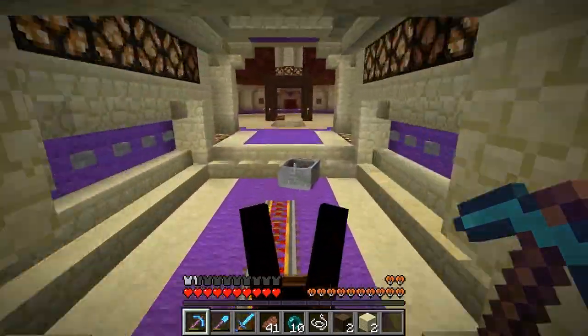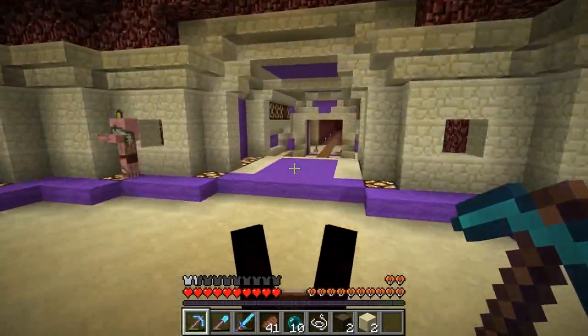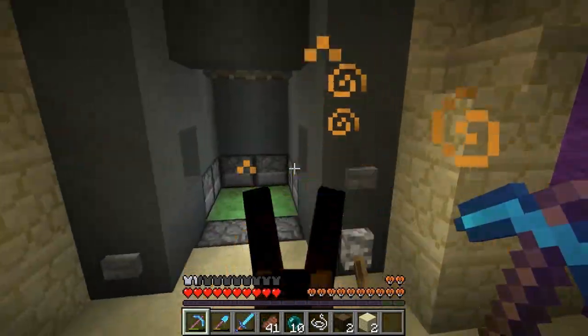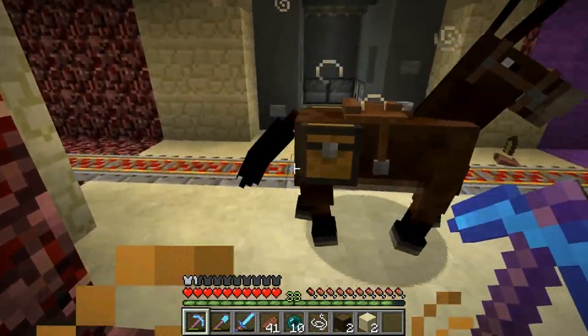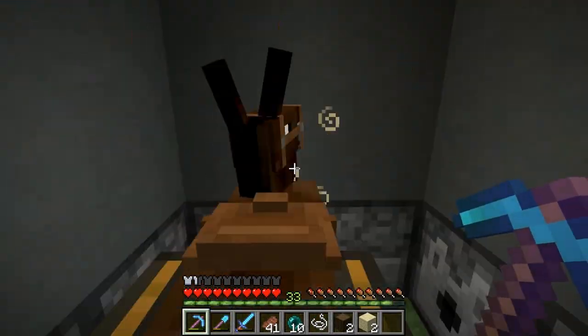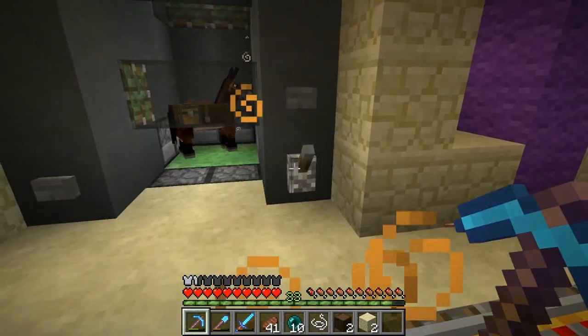We should try to get the quickest mules we can possibly get - that would be a fun goal. You want a really quick horse, and I think it's possible to breed donkeys so that they're quicker too, although very difficult. If we get a quick donkey and a quick horse, we'll most likely end up with quick mules.